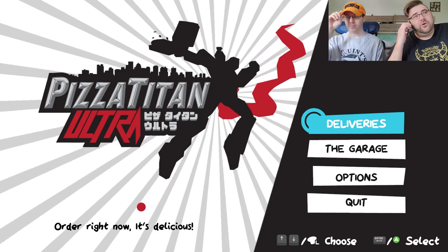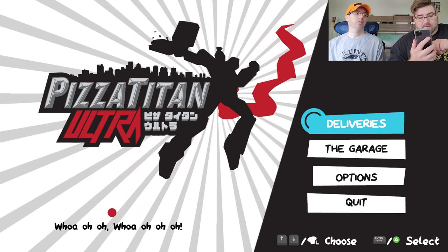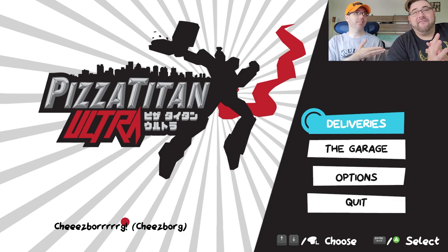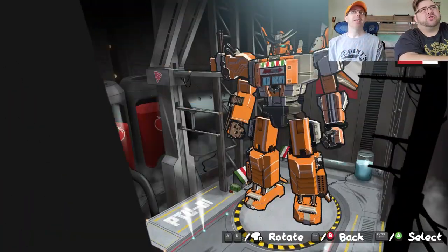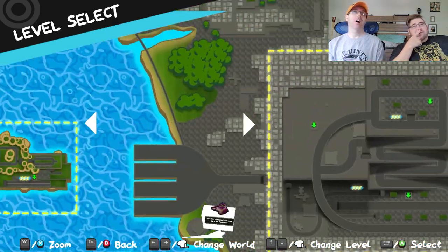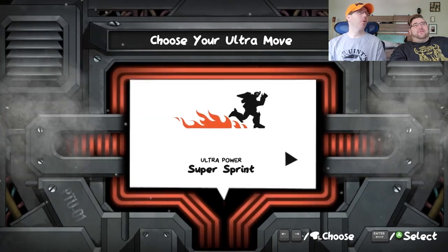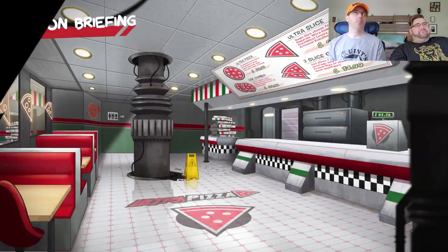We're delivering pizza in a giant robot this week. 'Hi, could I get two large pies, one half pepperoni? Okay, see you soon - 40 minutes.' So you are going to make deliveries of pizza in a giant robot. This game is called Pizza Titan Ultra, on PC and consoles. It's kind of like Paperboy, except with pizza and robots - more of a Crazy Taxi type thing with a timer.